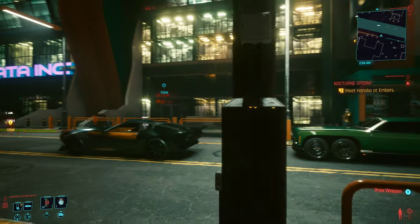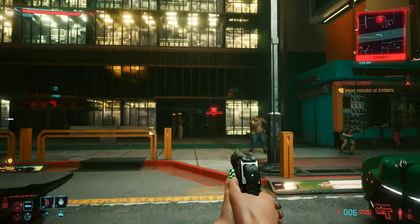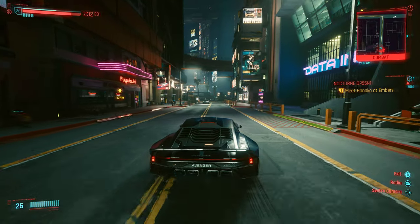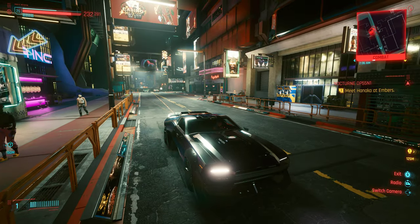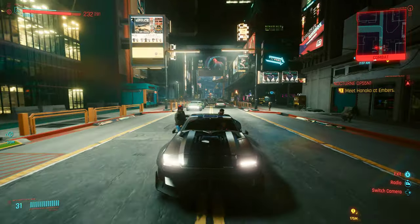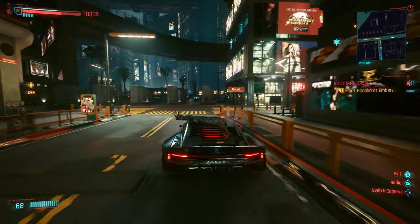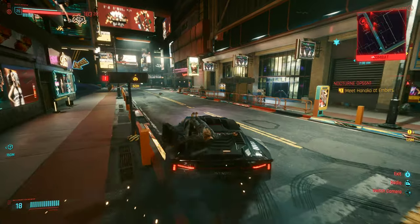Right, here are some gang members — let me scan those. I'm not going to shoot them. They'll call for backup if I get the wanted level, and it's not going to work on all characters — only on characters that have that functionality. There you go, they're calling. You can just run them down, and you can see them coming in on bikes now.